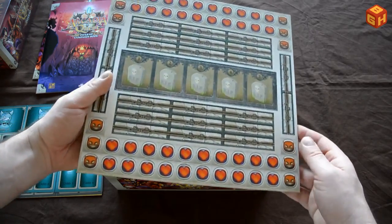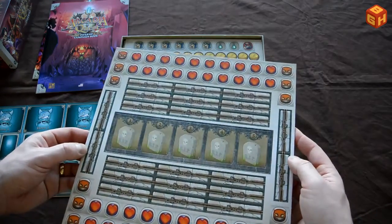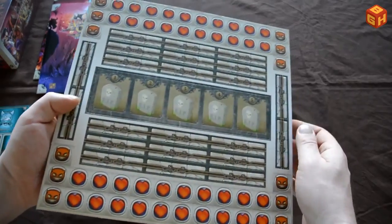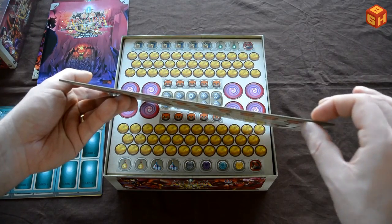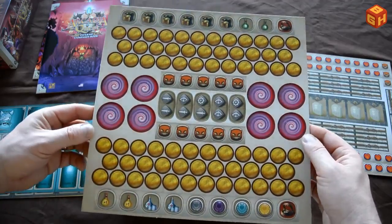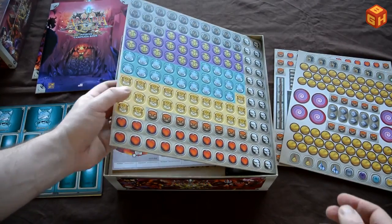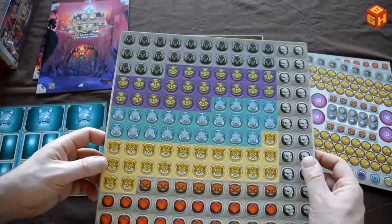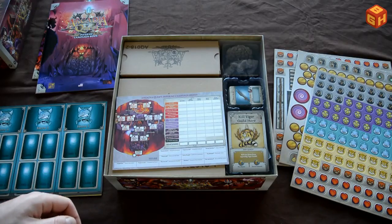Now some punch boards with very nice looking art — the hearts, doors, and tombstones. All these cool tokens, and they have art on the back as well. They're nice and thick, about 2mm. More tokens, all these coins — double sided. A third punch board with lots of tokens including cool skulls and guild icons, demon and heart tokens, also double sided. So three punch boards total.